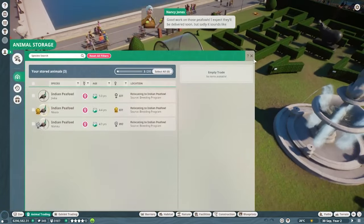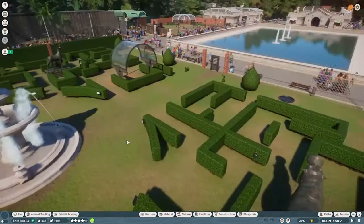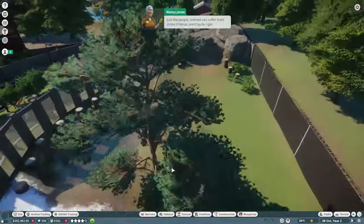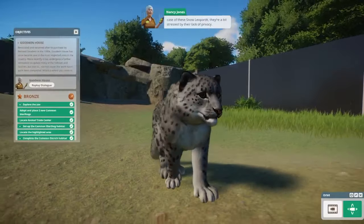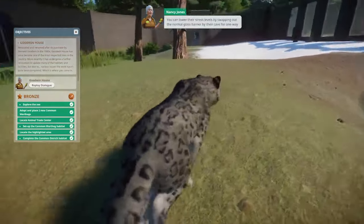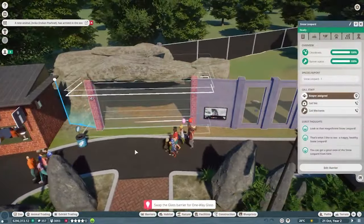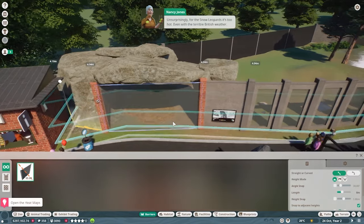With the peafowls handled, Nancy says the snow leopard is grumpy. Just like people, animals can suffer from stress — like when someone puts the milk in before the teabag. The snow leopards are stressed by lack of privacy. Nancy suggests swapping the normal glass barrier near their cave for one-way glass — it's not cheap, but worth it. We go in and edit the barrier to one-way glass.